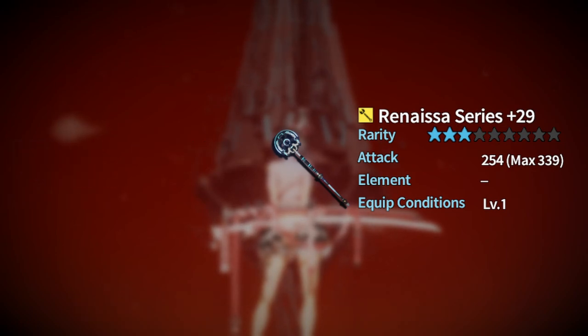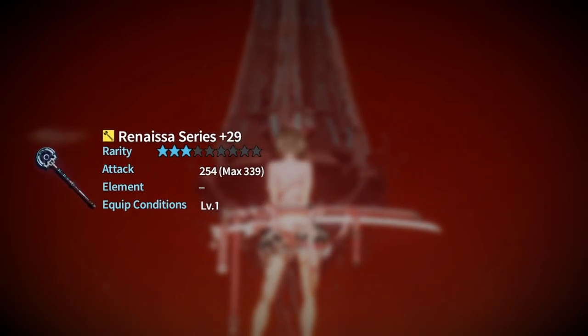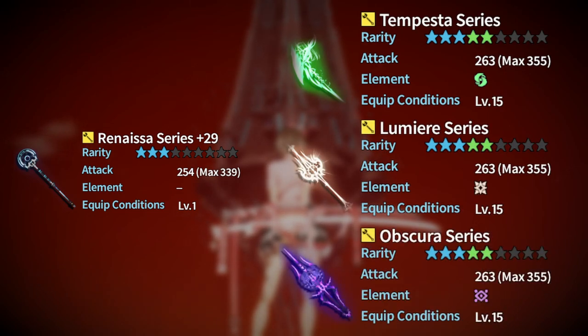You will use this weapon until at least level 15, in which case I highly recommend investing in an elemental series weapon. There are three elemental series specifically: the Tempesta series, the Lumiere series, and the Obscura series. These are five-star rarity weapons and their stats will be exceptional for your level. This weapon will carry you all the way until you reach Kavaris and six-star gear.